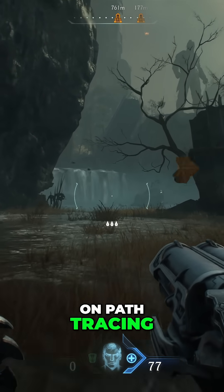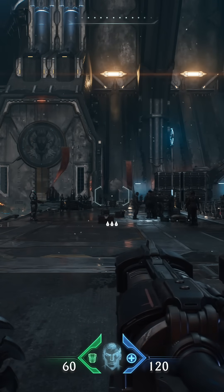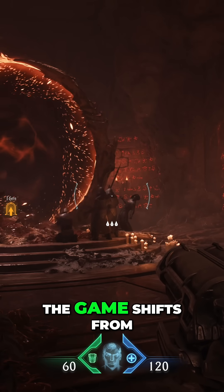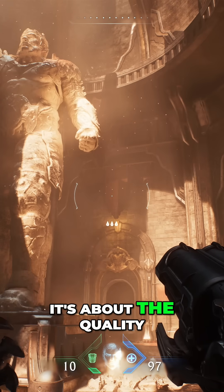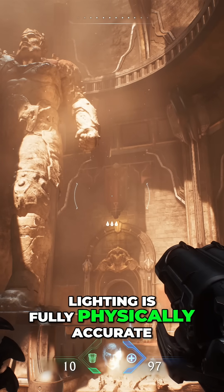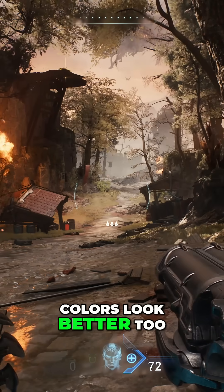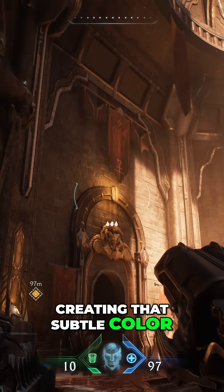But once you switch on Path Tracing, that's a whole another league. The game shifts from looking good to looking like a movie. It's not just about more effects — it's about the quality of how light behaves. With Path Tracing, shadows are softer, more natural. Lighting is fully physically accurate, even in indirect shaded areas. Ambient light bounces realistically, even illuminating dust particles in the air. Colors look better too, because light carries the color of surrounding surfaces, creating that subtle color bleeding effect.